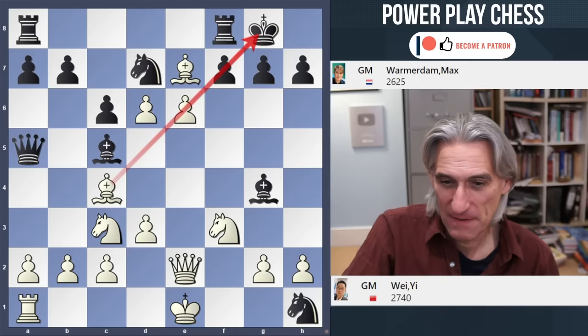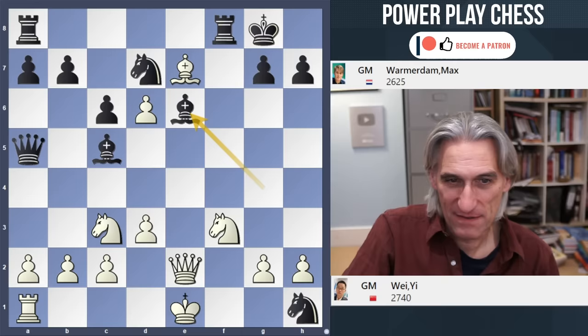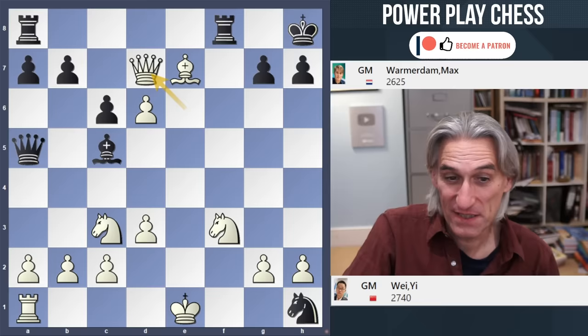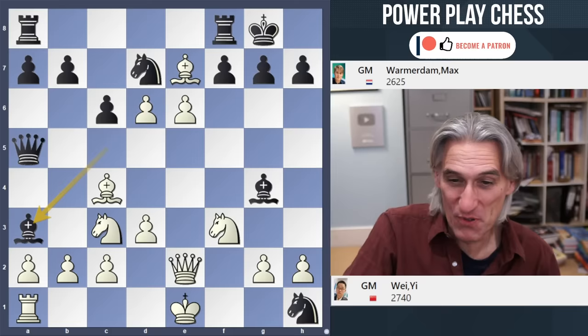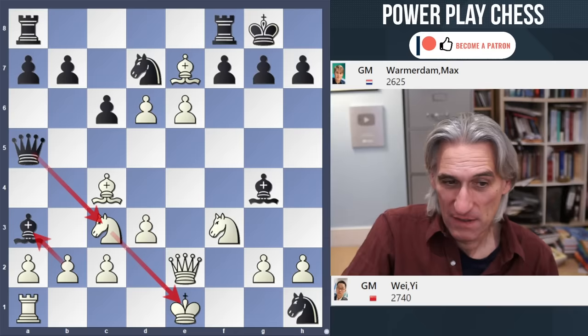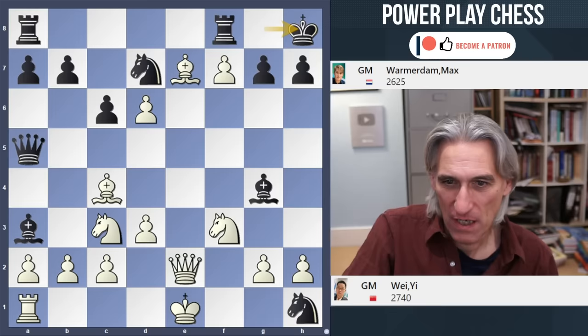e6 breaks things open towards black's king — this is really double-edged. If this is taken, then you can just take the knight on d7 and white is doing rather well. So after e6, what did black play? Bishop a3 — another extraordinary move. Obviously if that's taken, then queen takes knight with a double attack. Pawn takes pawn — check at the other end of the board. Who's going to break through first? This is a mad position.